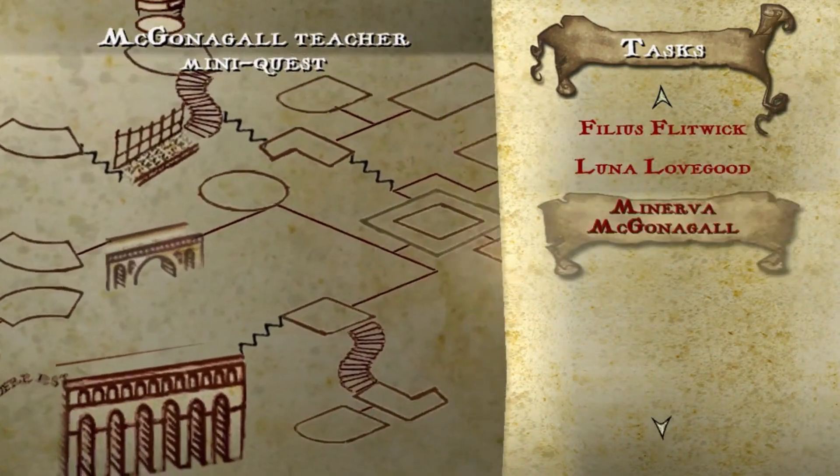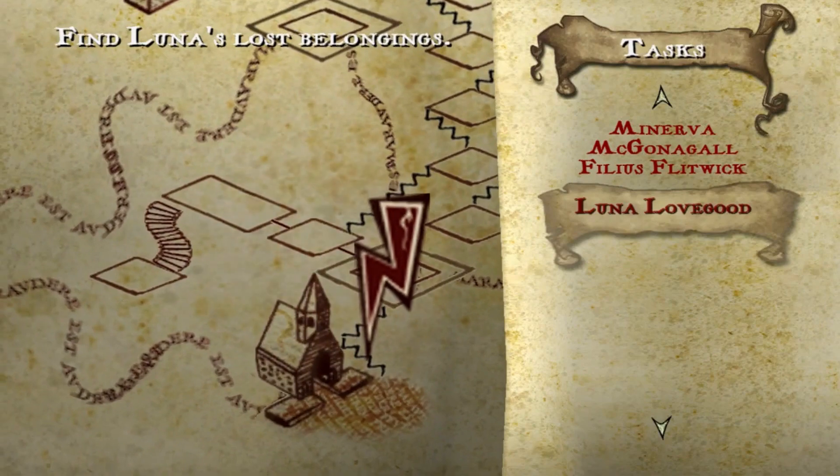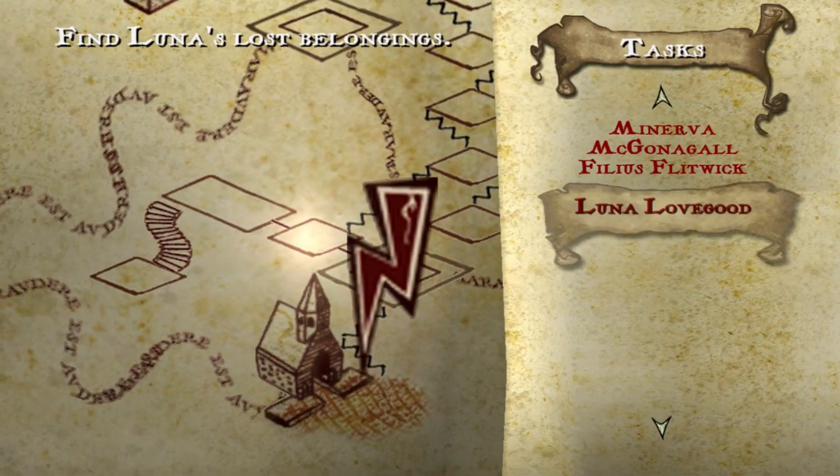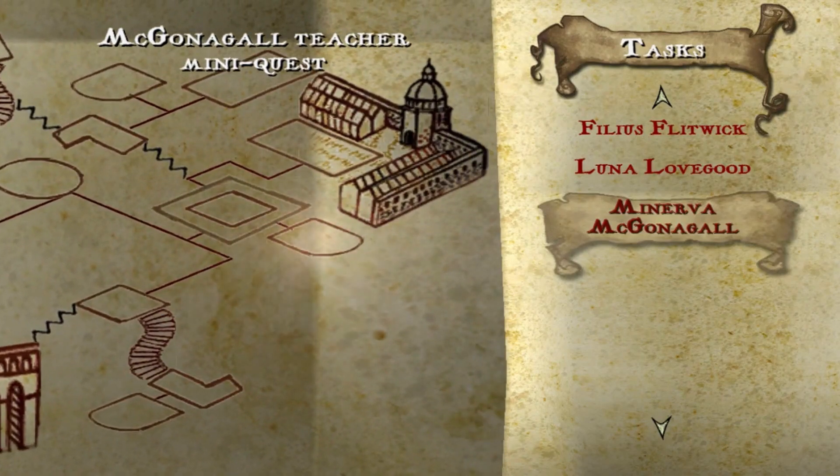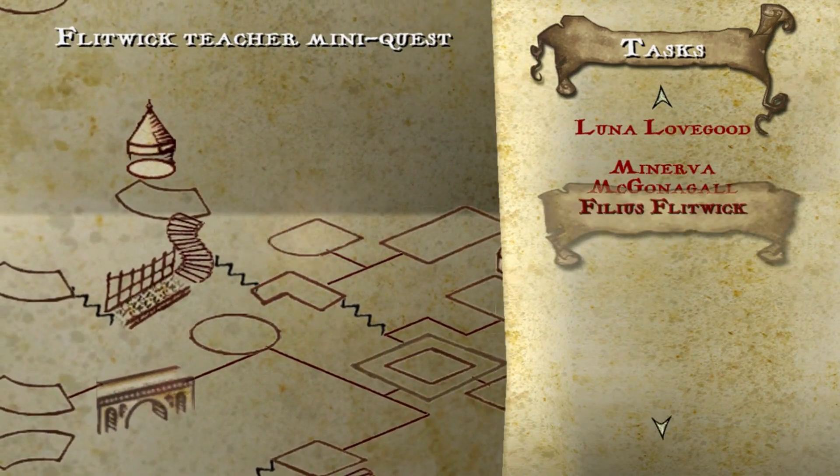These are the tasks I've still got to do after completing the game, which was find Luna's lost belongings, McGonagall's mini crest, and Flitwick's mini crest. The mini crests you don't have to focus on — you do not need to do them at all. If you want to, go for it, but you do not need to.